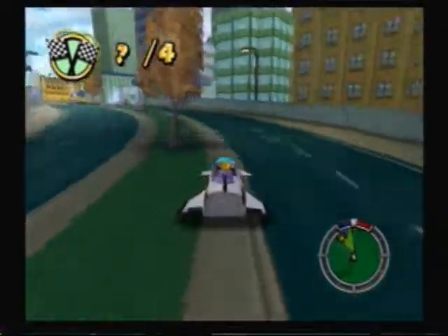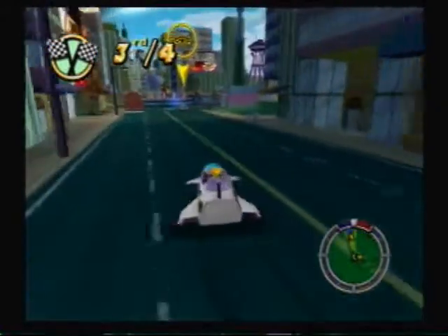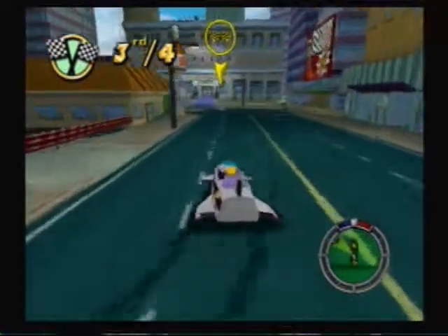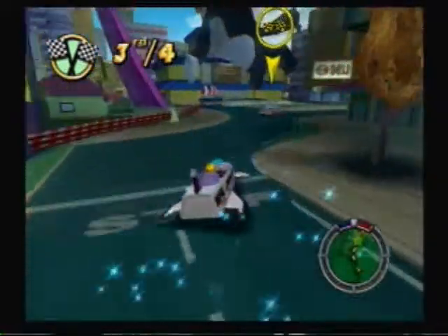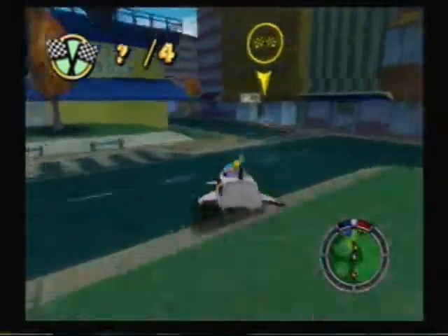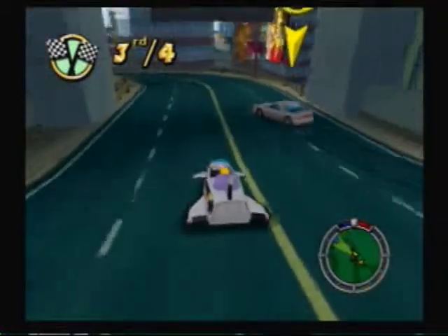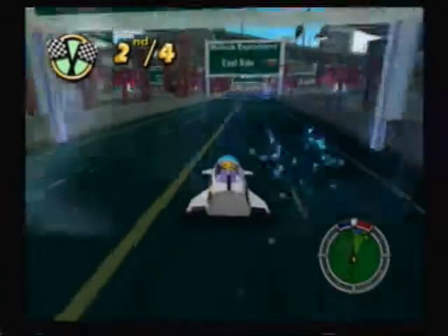So we're Bart, and this is obviously Bart's signature car. The stats say that the handling on this thing is amazing. I don't know — it's alright, it doesn't seem incredibly spectacular to me. I mean, it looks like a rocket launcher, and it's obviously that soapbox racer from the soapbox derby episode, but it really looks like it should go faster than it does.